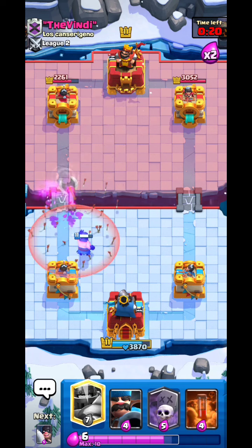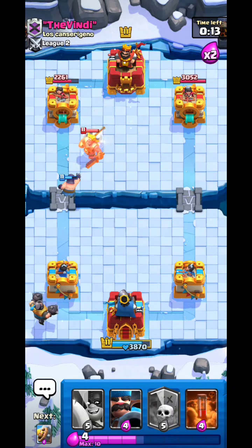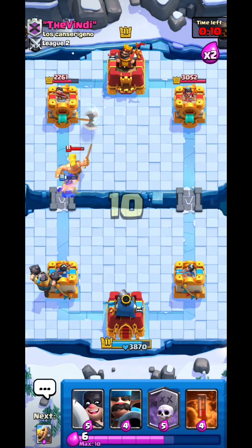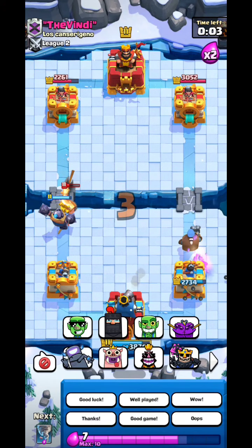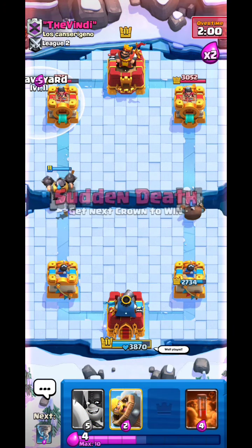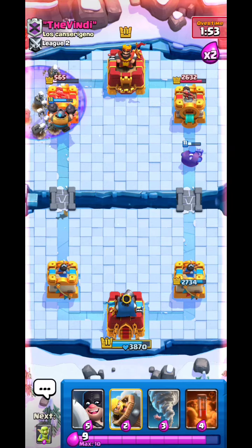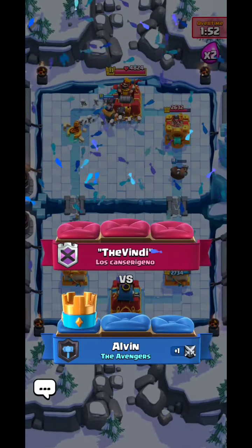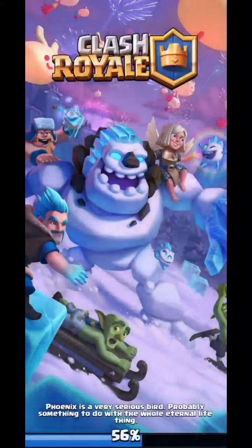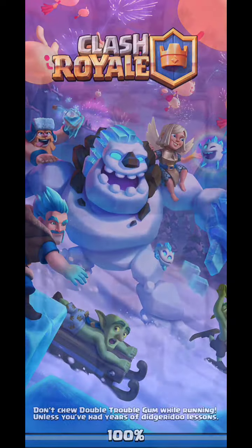I go Tornado to kill the Firecracker then Goblins to clean up — simple defense. Even if he has Arrows it doesn't really matter, it'll be fine. Hunter here gets him his first damage on our tower — well played. Graveyard again — his PEKKA goes to the other lane. Easy win once again! Gotta give him credit though — well played for getting one damage in with the Electro Wizard.